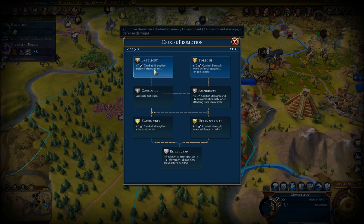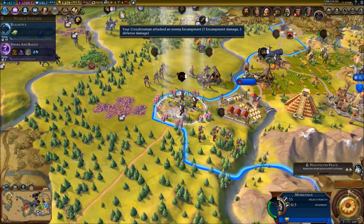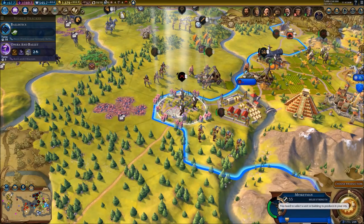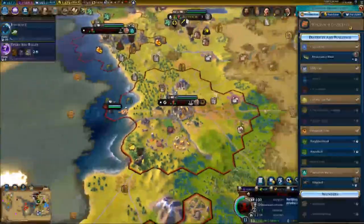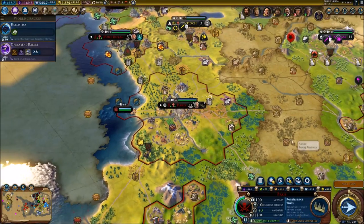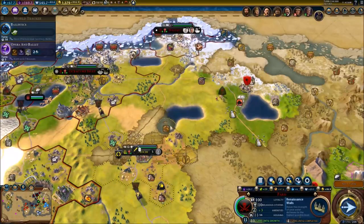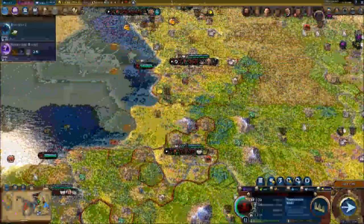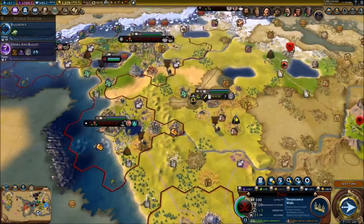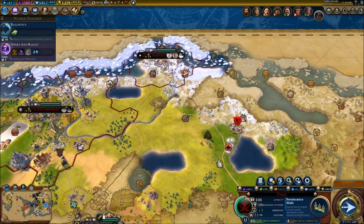The musketman needs a promotion - we're going to do battle cry. Renaissance walls for sure for Paris. I still need to get rid of that right there. I'm going to need a unit - I'll probably send this unit all the way over there, though it might take a while.